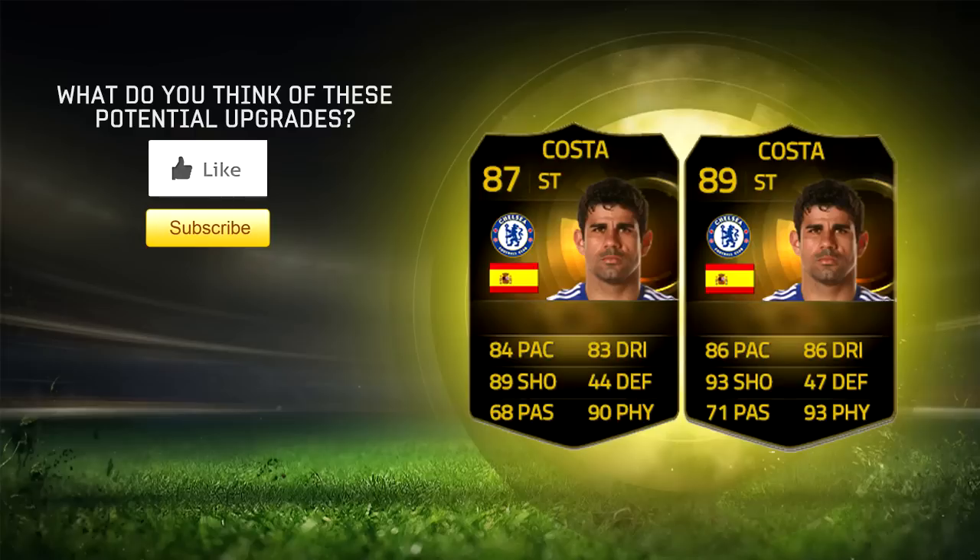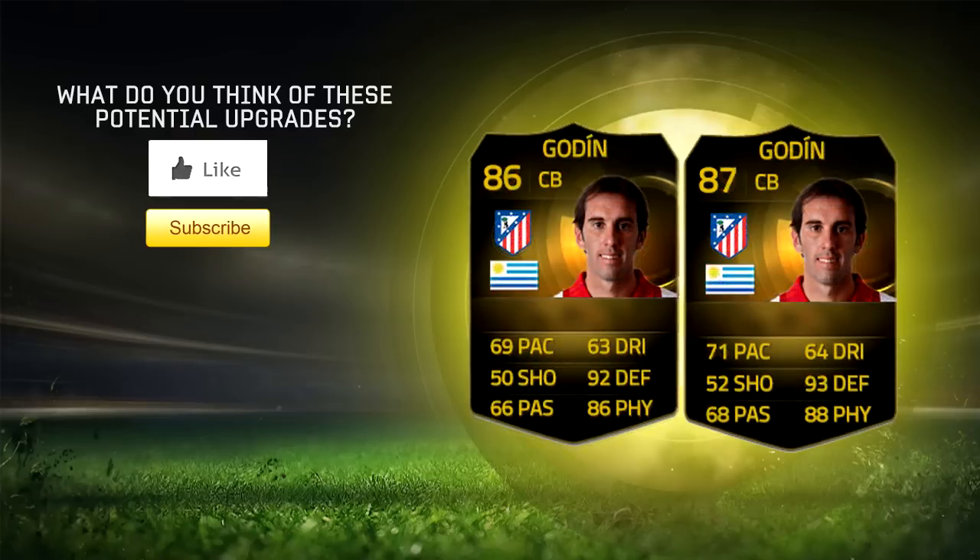Diego Godin is next. In my opinion his normal card was too low rated from the start of the year anyway — after the season he had last year, winning the league with Atleti and getting to the Champions League final, he's been amazing, and only an 84 rated card is a bit harsh. His normal card should be an 85. He deserves an upgrade because he's been great this season as well as last. His second in form, which was 86, should get upgraded to 87, which means he should get over 71 pace at least — that's going to make him a more desirable card.